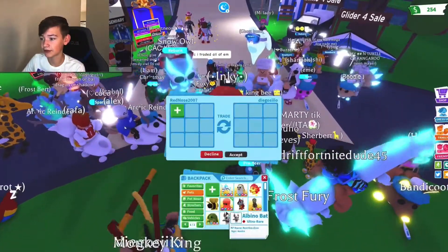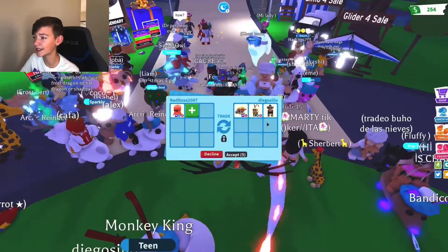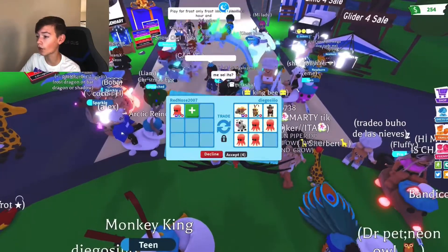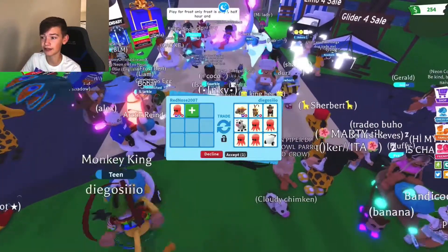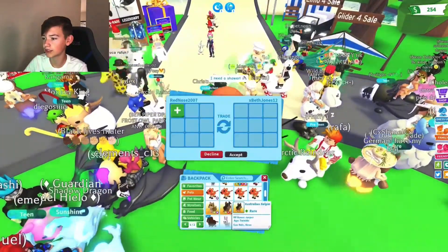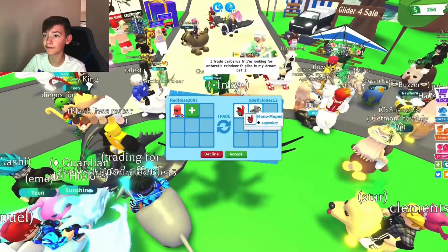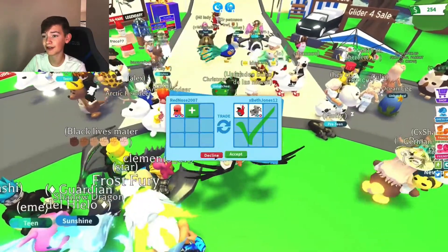Let's see what this person offers — if I can get a Mega Frost Fury, I would do it. They offered a Megasegasaurus, a cow, a King Bee, Monkey King, Toy Monkey, and four octopuses — that's a decent offer — plus a hatched egg stroller. It's the same person who just added stuff that's not fair to me. We got another offer from Best Jones, but I don't really like vehicles for pets; I usually like pets for pets, so that's not a good trade.